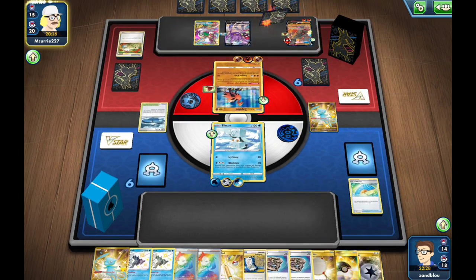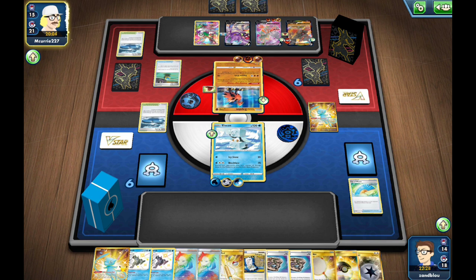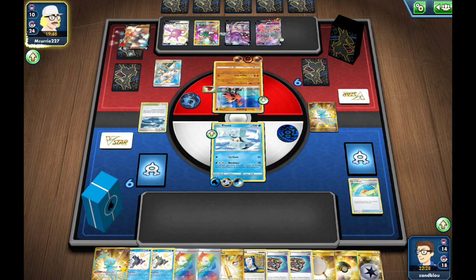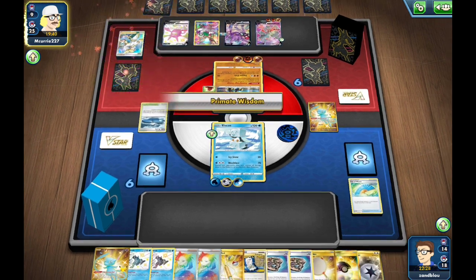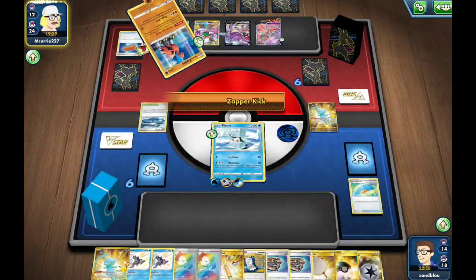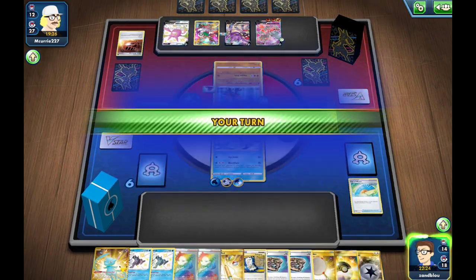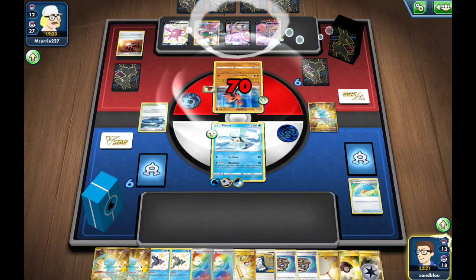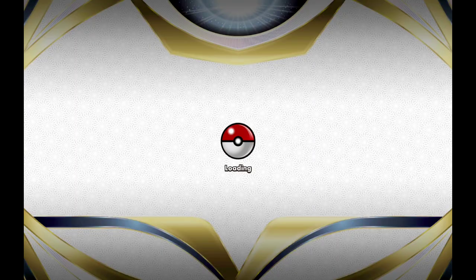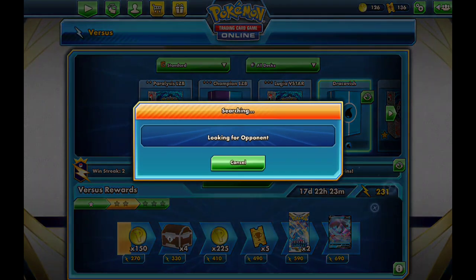There's a Switch, but we got the Wash Energy so the Arcanine attack will not work. Arcanine is pretty fun though — I think it'd be fun to try with Elixirs in Expanded, turbo-style with Gutsy Pickaxe. If you'd like to see Expanded content on the channel, let me know in the comments. There's a Zapper Kick — but it did not read Wash Energy, so all those energies are wasted and Ice Q has its moment. Two wins in a row for Ice Q — that's awesome.